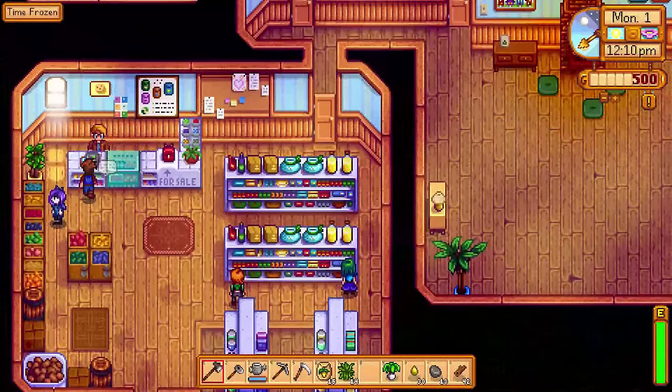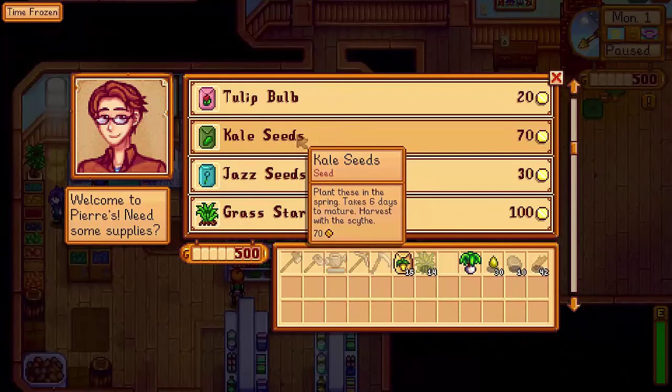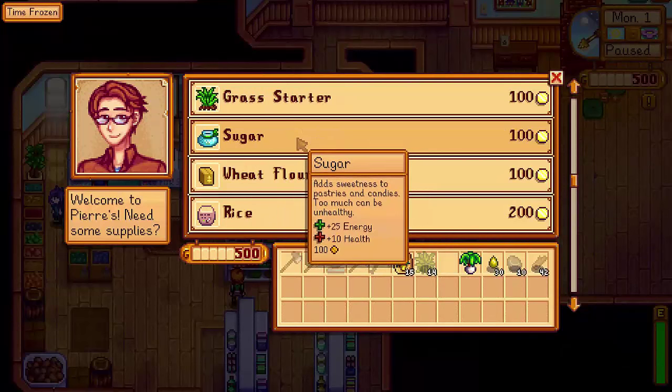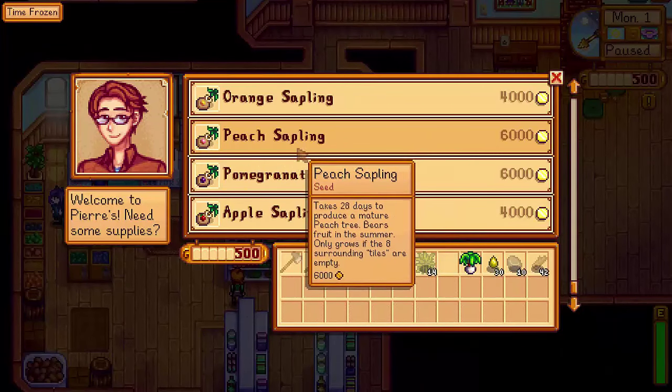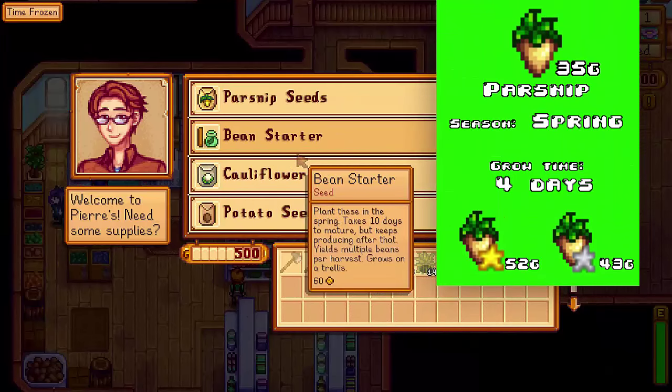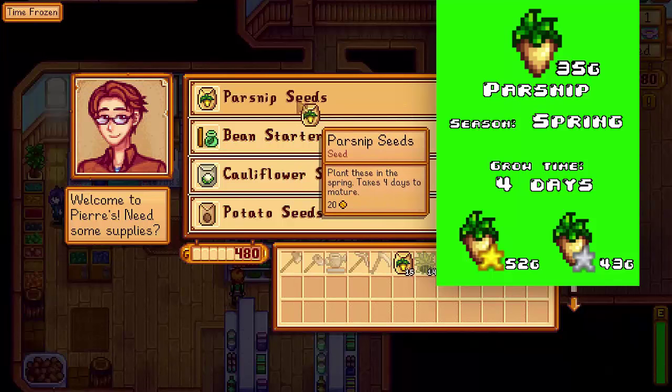So you have 15 parsnip seeds — that's great — but you also have 500 gold in your pocket. At this point I head over to Pierre's, which is the local shop in town. Here you can browse the spring collection and familiarise yourself with the store. With that 500 gold, I like to purchase 25 more parsnip seeds. They are quick to grow and you'll get a fast early return, giving you that nice gold injection you need at the start of the game.